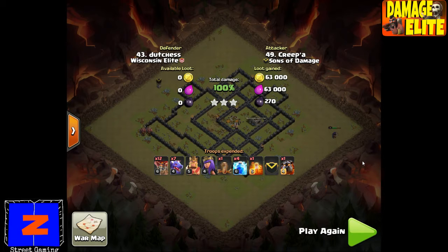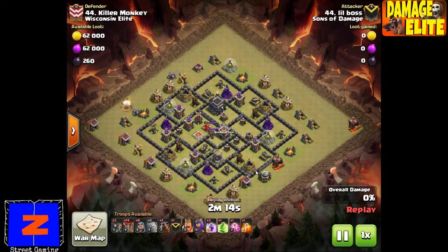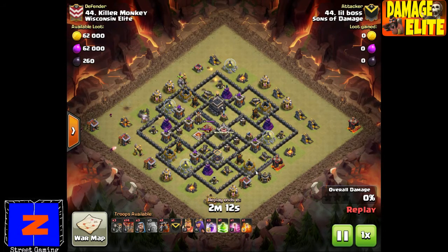Great attack by Creeper. Next attack is by Boss — actually it's a mini account, Little Boss. Just to give you some background: the scouting on this took about seven hours. She scouts for six or seven hours before she attacks and does a complex attack.